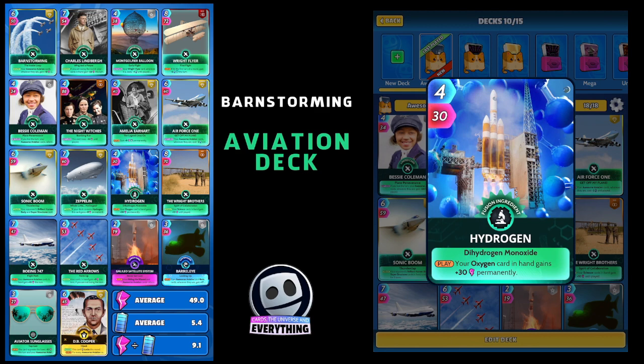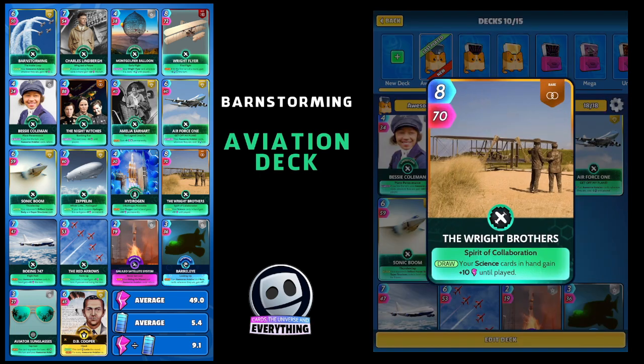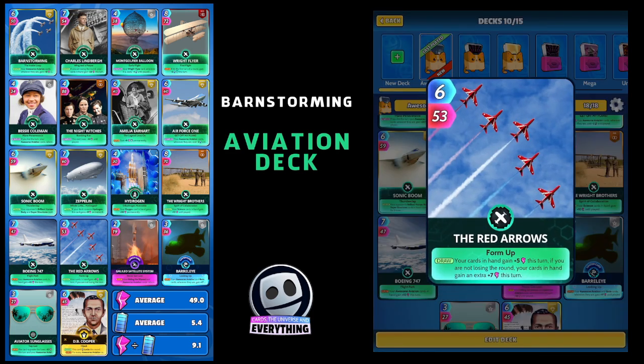The Wright Brothers — just a rare card but super powerful, eight for 70. On the draw your science cards in hand gain plus 10 until played. We've only got three non-science cards so that's awesome. Boeing 747 — on the play your awesome aviation cards in hand gain plus 10 this turn. That's pretty good, so another awesome aviation card.